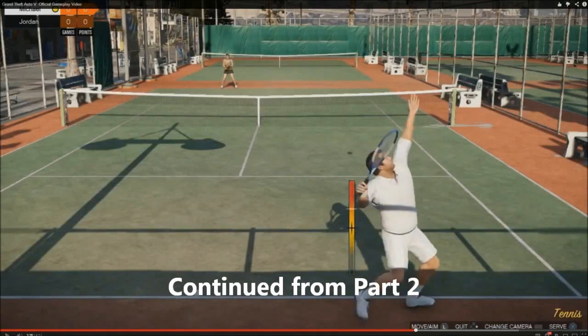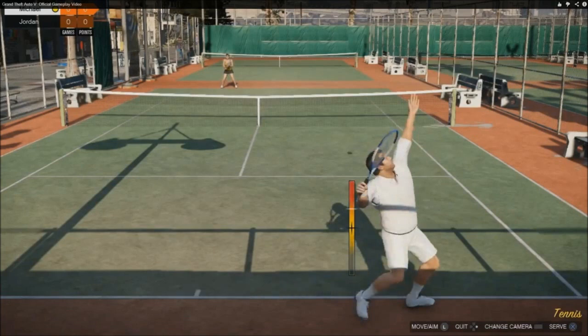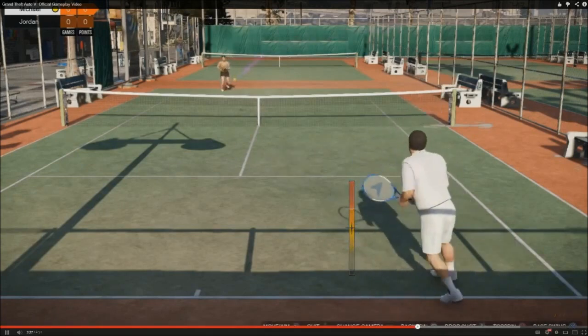The tennis minigame — shown in the bottom right — is of course tennis, and you can move and aim with the left analog stick, and also quit, change camera, and serve. Michael is playing against Jordan. At this point, we don't know who Jordan is, and it's 0-0, so this all looks very cool.